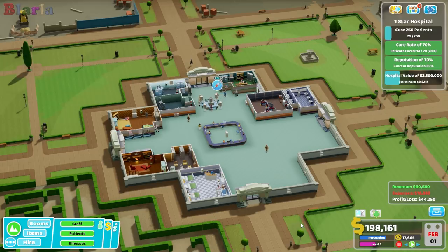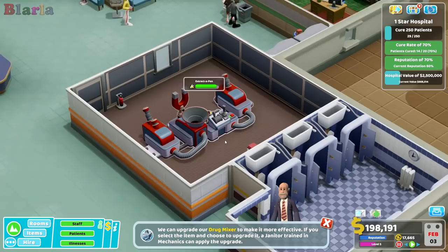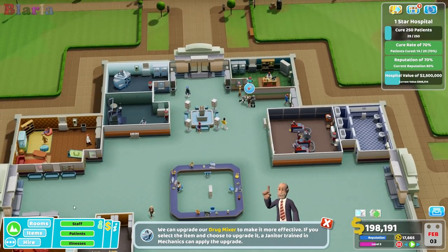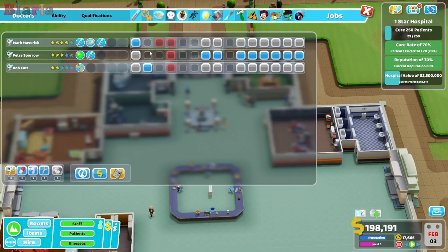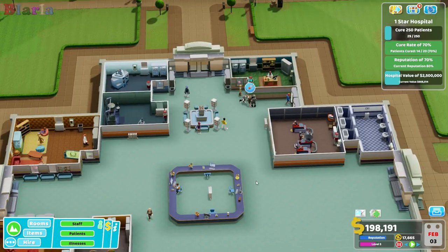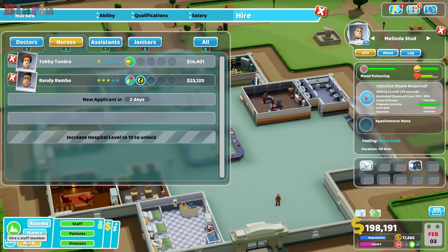Hello peeps and welcome back to Two Point Hospital, welcome back to Crock and Bush. We have a patient that requires the injection room. We've also built Pans Lab — we had somebody who had a pan stuck on their head. We've already got a staff member, a doctor, that does treatment over here, so they are doing Lightheaded and Pans Lab. But now we have somebody who has Mood Poisoning.